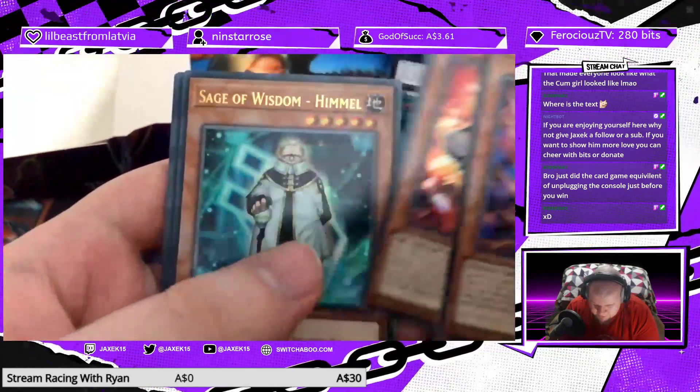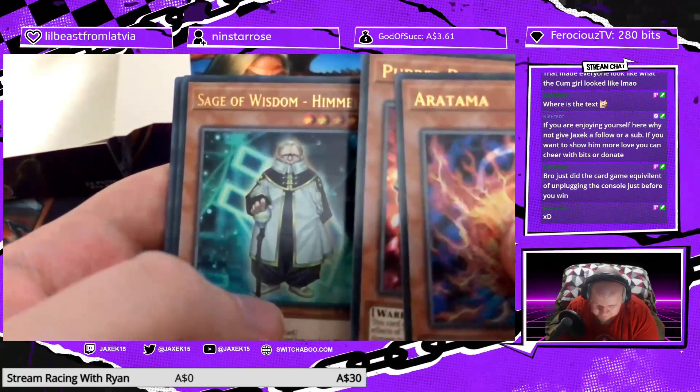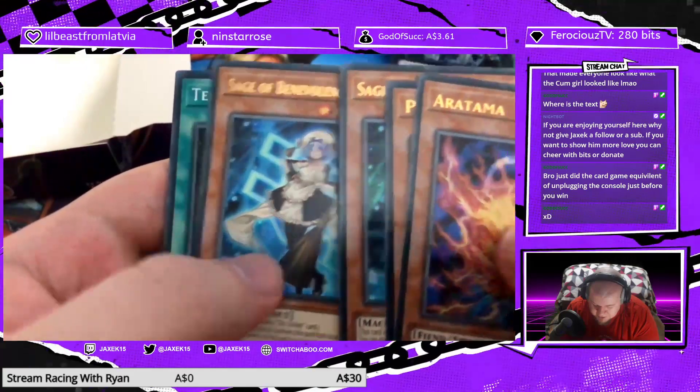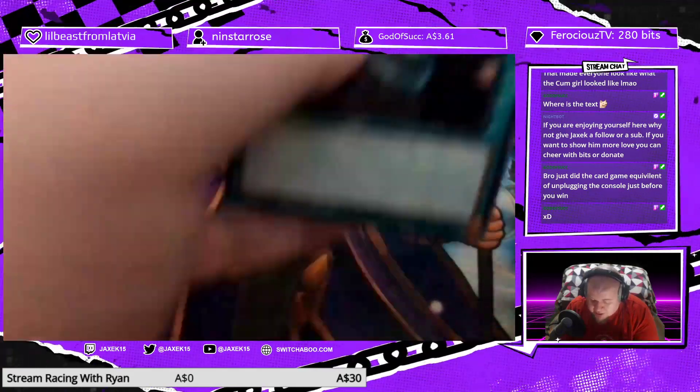Aratama, Puppet Pawn — gotta say that correctly every time. Sage of Wisdom Himmel, Sage of Benevolence Ciela, and another Secret Rare Terraforming.